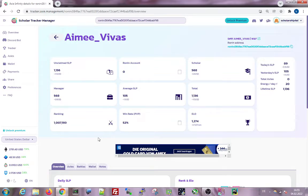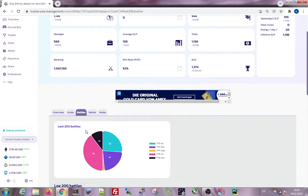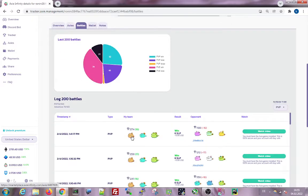I'm very happy to see she's doing well — 1300 ELO and a very good win rate. She just started recently and she makes around 100 SLP per day. She's steady at the 1200 MMR range. The axes are not so great actually, but I'm happy she's not dropping under 800 MMR.